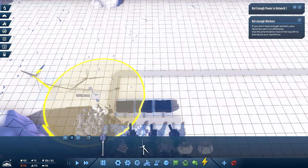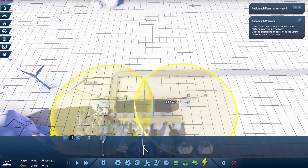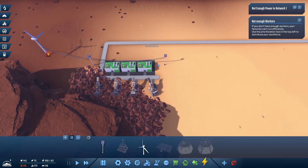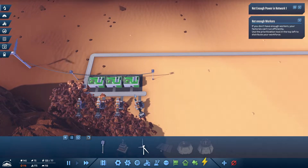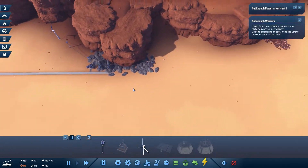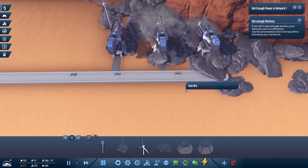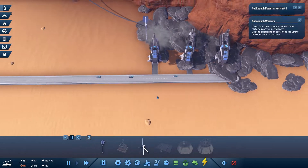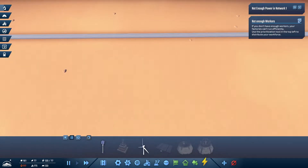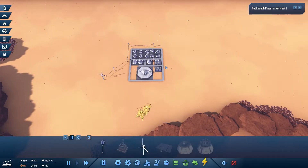Now what else do you need? Copper ore and iron ore — the iron ore is coming from this side and the trucks should be on the way. There we go, they've been going already for a second, so that is good. I know we don't have enough workers — let's get back to our city.